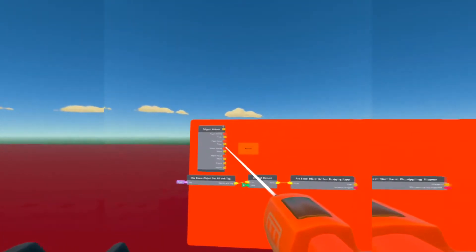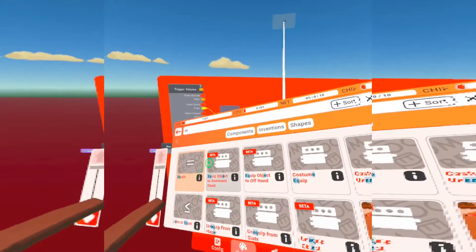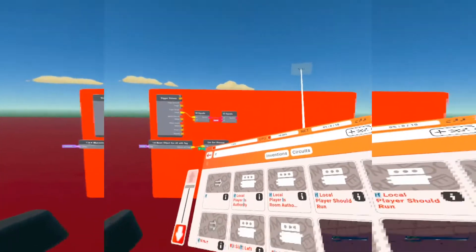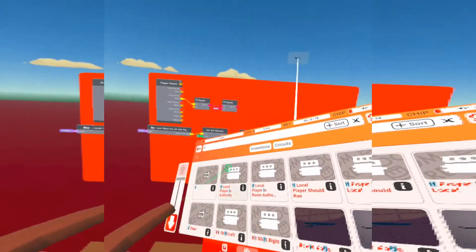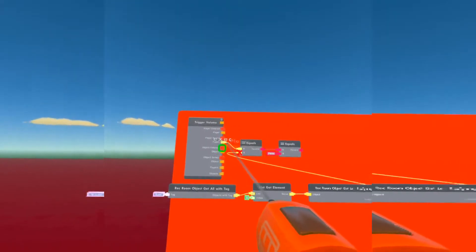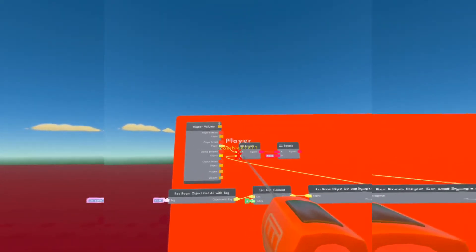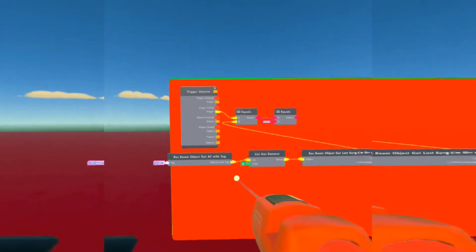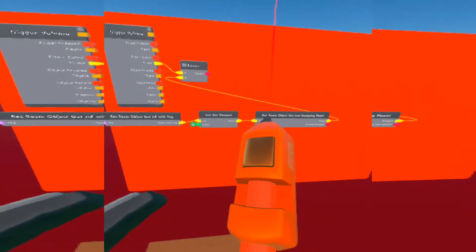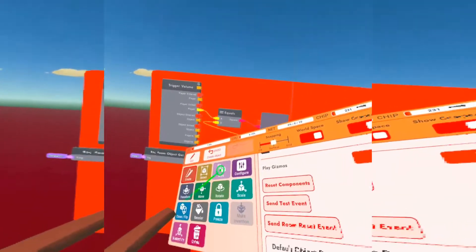Place the Equals chip here for the moment and connect it to the player that exited the zone. Now get an If chip and place it right next to the Equals chip. Connect 'Rec Room Object Get Last Equipping Player' to the player who exited the zone — the player who throws the grenade should equal the person who exited the zone. Make sure this is an If chip and connect this to 'player exited the zone.'